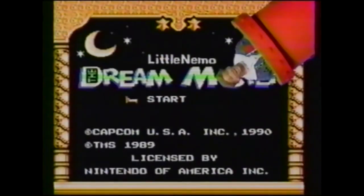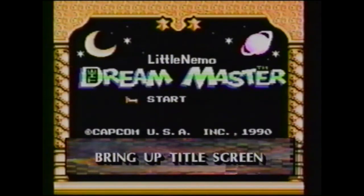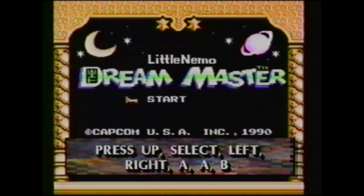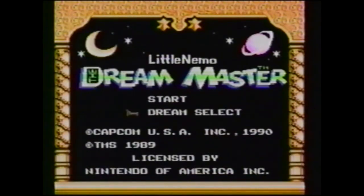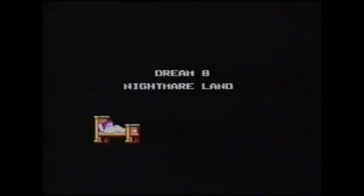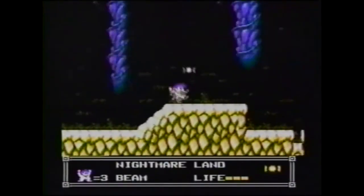And if you want into any of his eight dreams going on inside of his head, here's what you do. First, bring up the title screen. Next, press up, select, left, right, A, A, and finally B. Now, this will bring up the dream select screen underneath start. Hit the A button as many times as the number of levels you want to jump. There's eight in all, so you have a lot of choices. And by the way, for a good time, check out the nightmare level, which is level eight. It'll keep you off late night sugar sweets for at least a week.